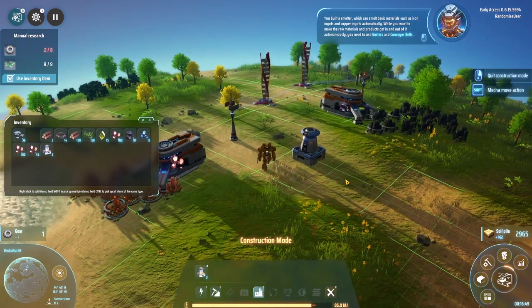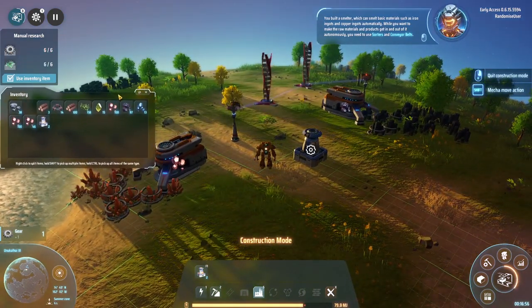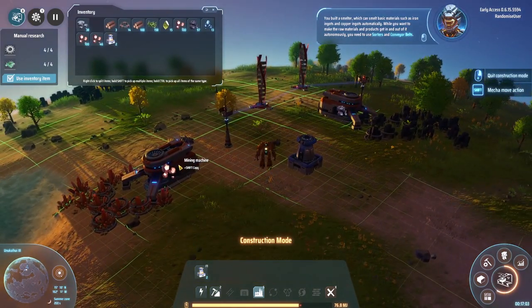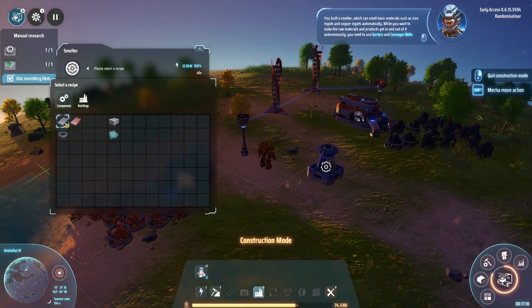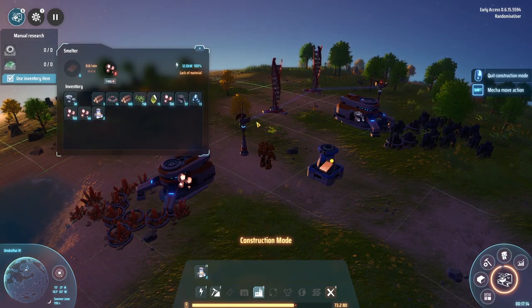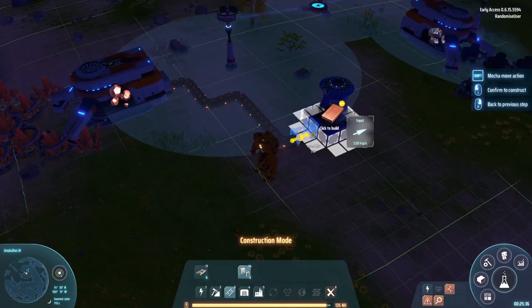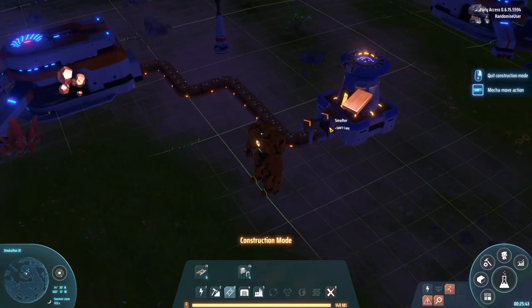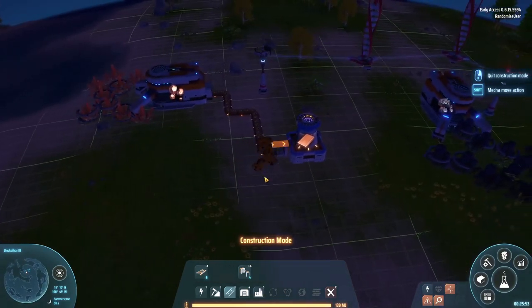You've built a smelter which can smelt basic materials such as iron ingots and copper ingots automatically. While you want to make the raw materials get in and out of it autonomously, you need to use sorters and conveyor belts. I'm hoping we can just dump these out directly from the mining machine into the smelter. Please select a recipe — well, copper. Makes sense. And we do actually have power. Conveyor belts have just popped in. It looks like when I first tried to build it I had it going in the wrong direction, but all seems good now. We seem to be smelting automatically — finally, some hot automation action.